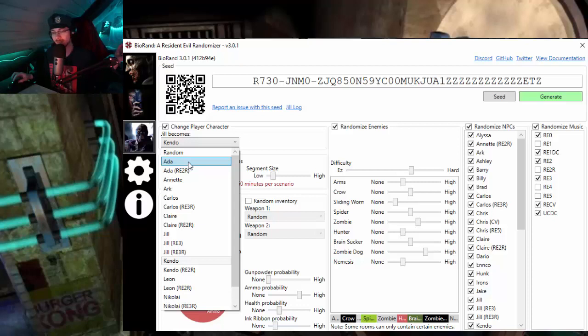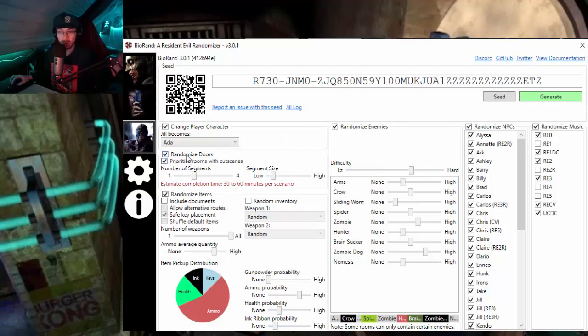Ada is basically the one thing missing from Resident Evil 3, and we can also play as Ada, which I think we're gonna do first. Randomized doors is now available. You can prioritize rooms with cutscenes — the seed will try to include as many cutscenes as possible. You can choose the number of segments — how many distinct groups of rooms appear before reaching the end. The estimated completion time is 30 to 60 minutes per scenario, and by adjusting segment size from low to high you can push that up to between 2 and 6 hours to complete an entire game.